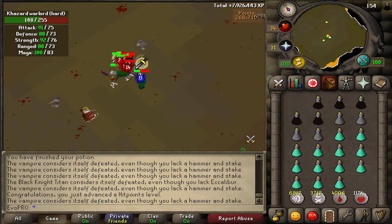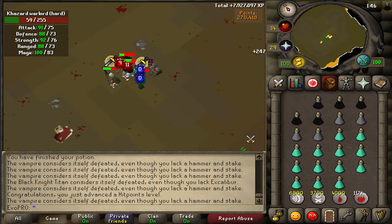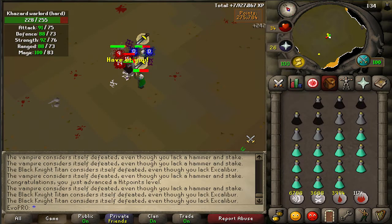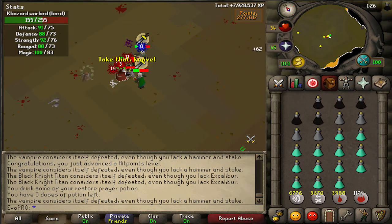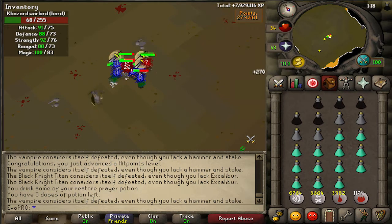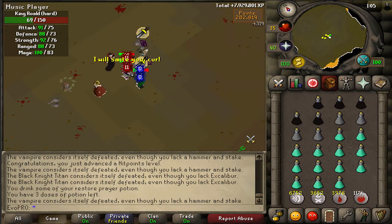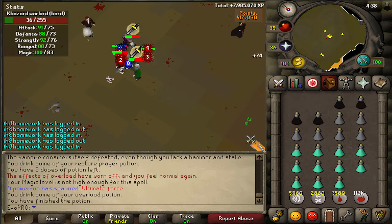There we go — 84 HP! I'm doing a one-hour trip here. Couldn't find anybody doing two hours, and that's been one of the problems — it's such a big time commitment that you need a huge chunk of time. But I think we've got it going now. I'm close to 74 Defense, only 16k off, and then 25k off 84 Magic. This is probably the best way to train Defense for me — easy, fast, and profitable. If you haven't tried it, I don't think it's getting nerfed, so it's always available.